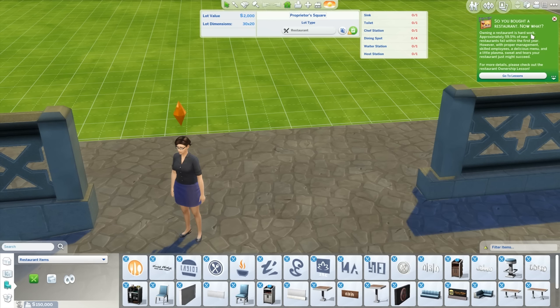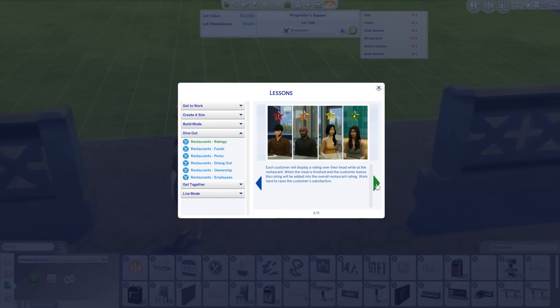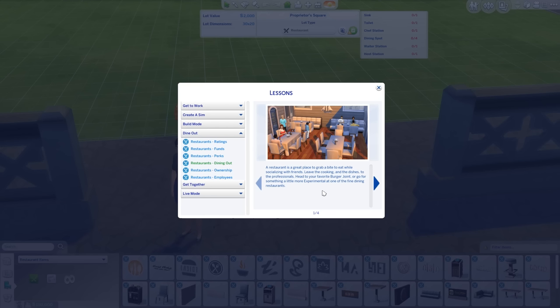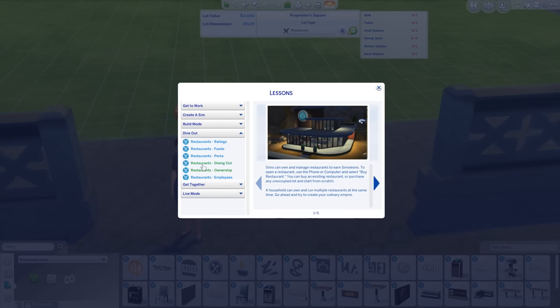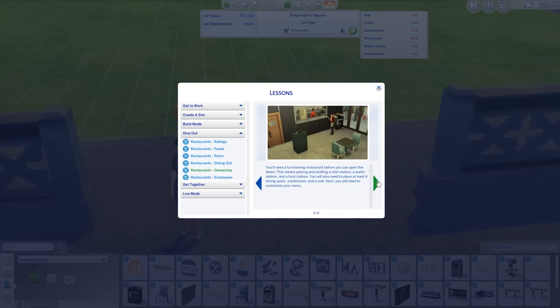Okay, so what does it say? 'You bought a restaurant — what now? Owning a restaurant is hard work. Approximately half of restaurants will fail within the first year. However, with proper management, skilled employees, delicious menus, and a little sweat and tears, you and your restaurant might just succeed.' Dine Out — a restaurant is a great place to grab a bite to eat while socializing with friends. Leave the cooking and the dishes to the professionals. Head to your favorite burger joint or go for something a little more experimental at one of the fine dining restaurants.